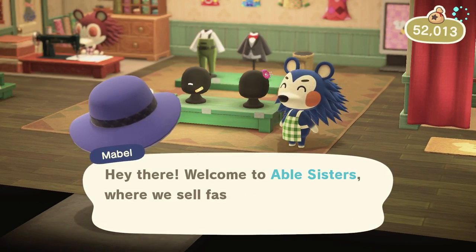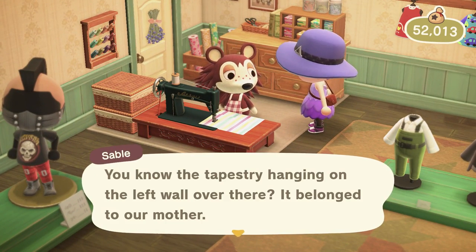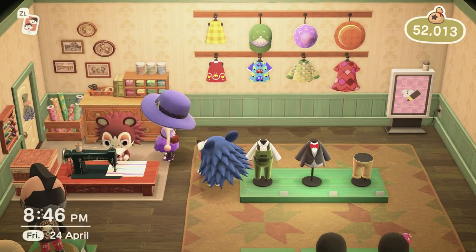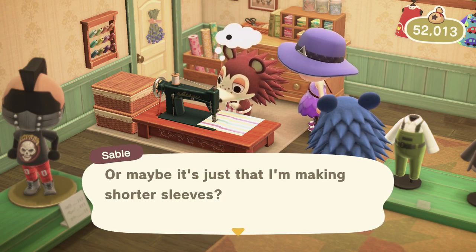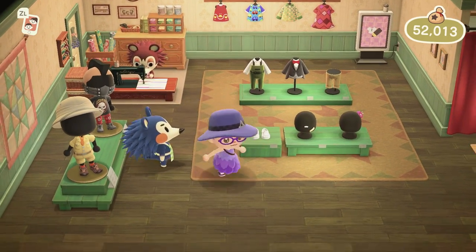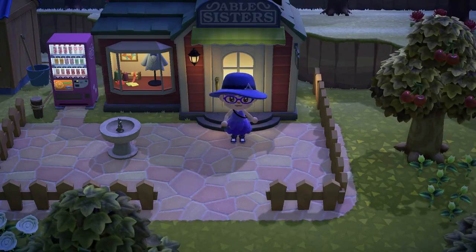We can go to the Able Sisters here. Hi Sable. Sable says: 'You know the tapestry hanging on the left wall over there? It belonged to our mother. Every time I look at it, I get this warm feeling inside — like when she would hug me.' Aw, sweetie. She also says: 'It's sort of silly since I'm inside the shop all day, but sunny weather helps me work faster. Maybe it's just that I'm making shorter sleeves?' I love you, Sable. I guess I already have all the types of patterns that Sable can give you, because she didn't have anything for me today.